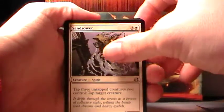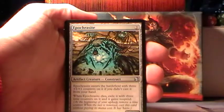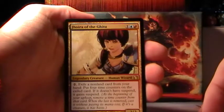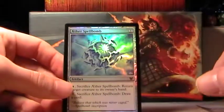Now we're at our Uncommons: Sand Sower, Electrolyze, Apocrysite. And our Rare: Jor of the Gitu. And our Foil is Aether Spellbomb.